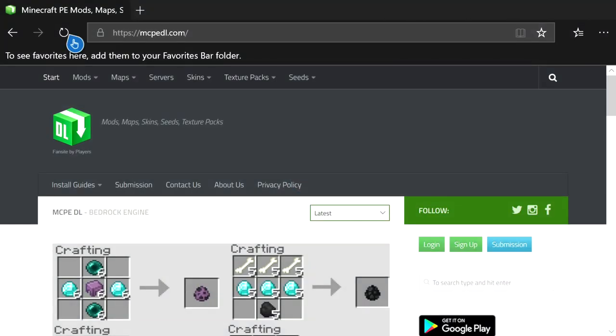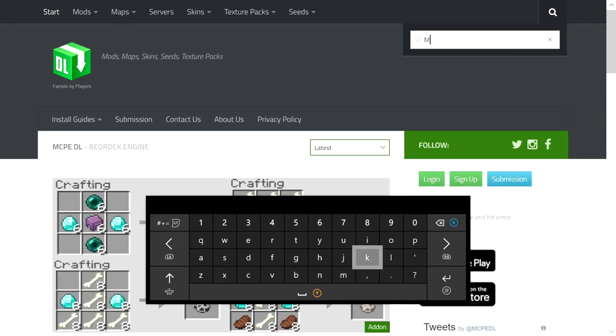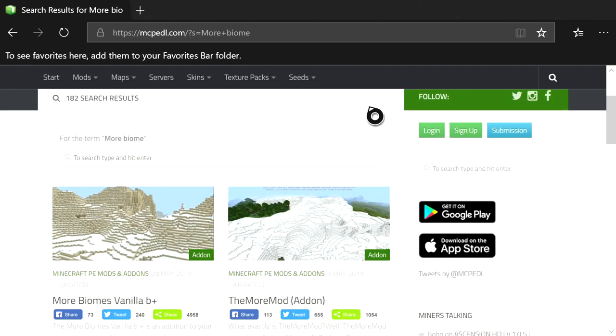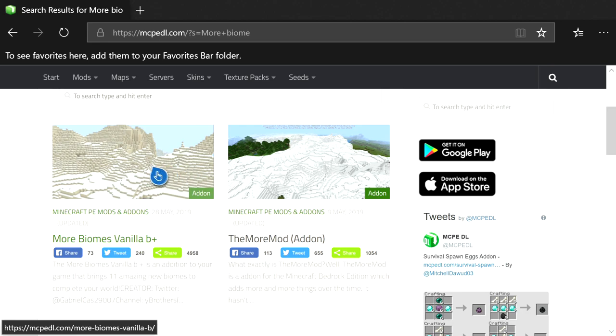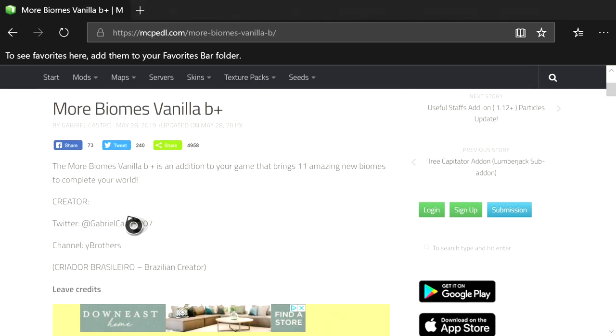Once you have all four apps, open up Microsoft Edge and navigate to mcpedl.com. Once on the website, click the magnifying glass at the top right and start typing 'more biome.' Press the pause button — the button with the three lines — and it will start searching. Select 'More Biomes Vanilla Plus.' Once the page is done loading, here is the creator: it is made by Gabriel Castro. His Twitter handle is listed there and his YouTube channel is Why Brothers — go check him out.